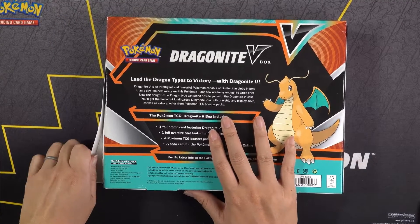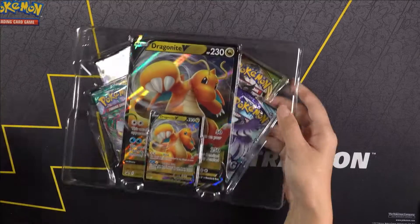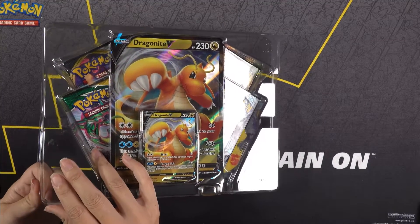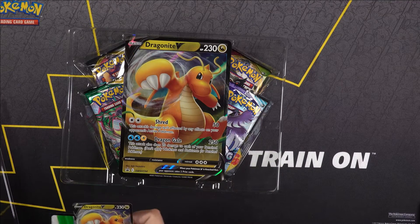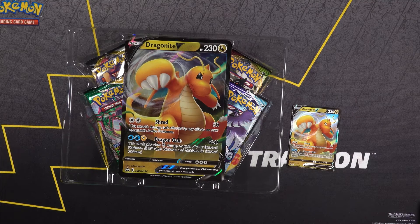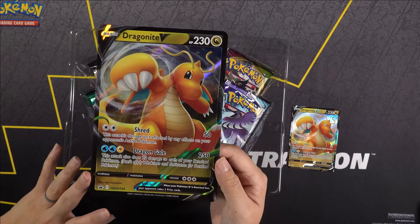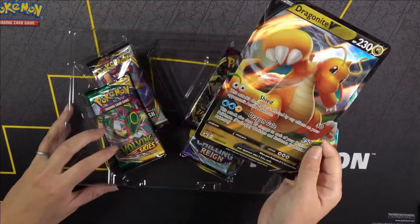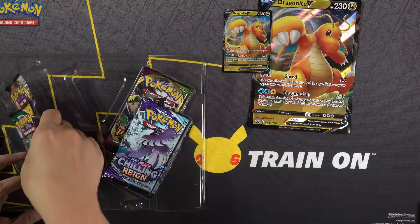Immediately off the top of the bat, when we open this box up and pull out the tray, we already know that there's going to be the promo card and the oversized version of Dragonite. Obviously I like Dragonite so having the Dragonite card is cool, but I don't think that's gonna make the box win. I think the win's gonna really come from what we get in the booster packs. Let's check out this oversized card real quick — there it is, you can really see the details in that. Put that off to the side and add our Dragonite card with it.